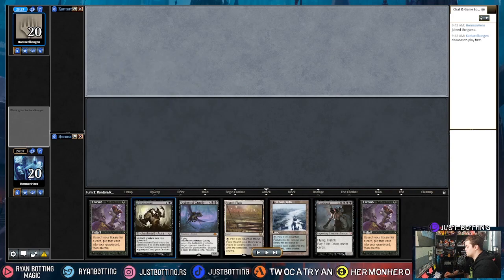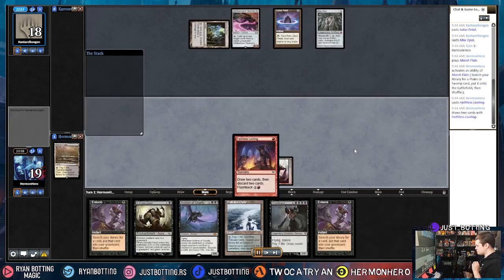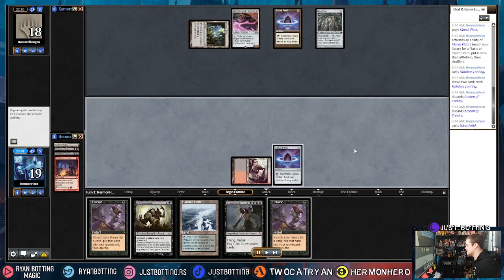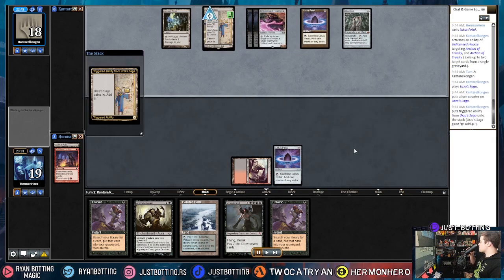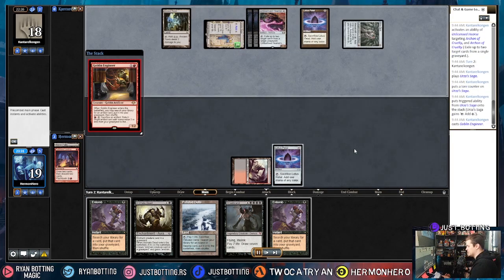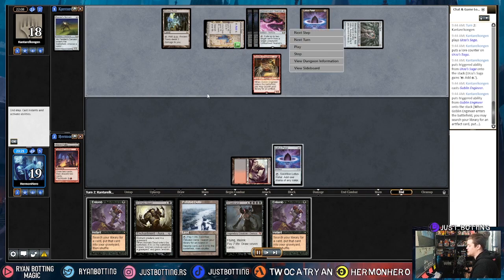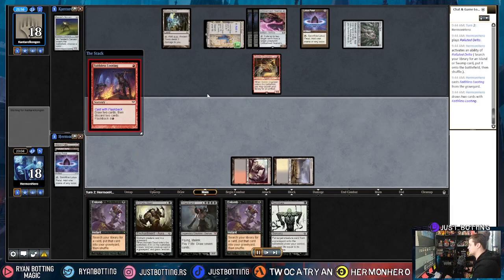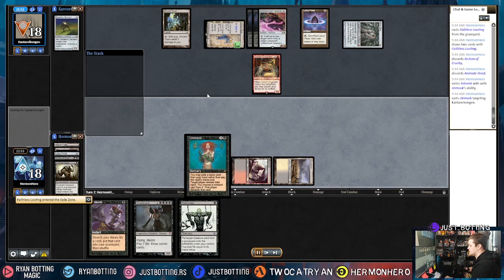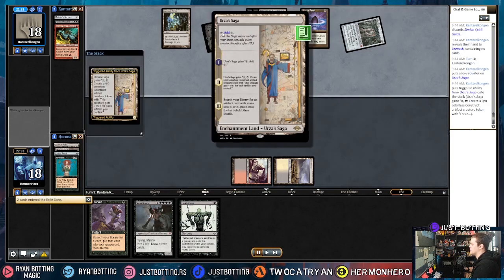Game two is totally fine — we have a turn two Animate Dead, and we get to Entomb at the end of our opponent's turn, then Animate Dead. They turn one Leyline Hearse, which is a nightmare scenario for us. We draw Faithless Looting to see if we can draw into anything, but we know we're in a bad situation. We sided in artifact removal, so we just need to draw aggressively into it. We flashback Faithless Looting trying to find it, but we have them to zero cards and that Urza Saga is really rough.